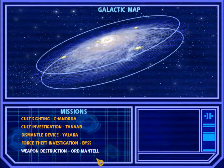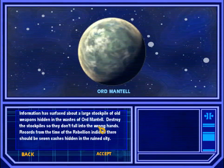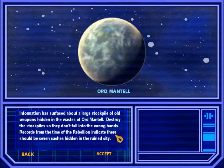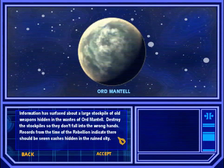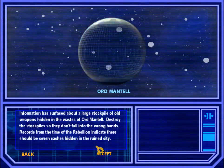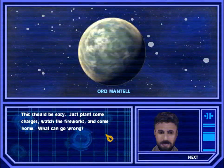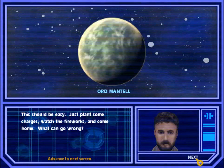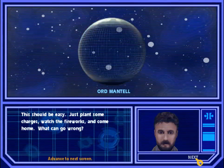Weapon destruction on Ord Mantle here. The briefing says there's been information that a large stockpile of old weapons has been hidden in the wastes of Ord Mantle. We are to go there and destroy these stockpiles so they don't fall into the wrong hands. Records from the rebellion indicate there should be seven in total hidden throughout the city. This should be easy — just plant some charges, watch the fireworks, and come home. What can go wrong? We'll see exactly how true that is shortly.